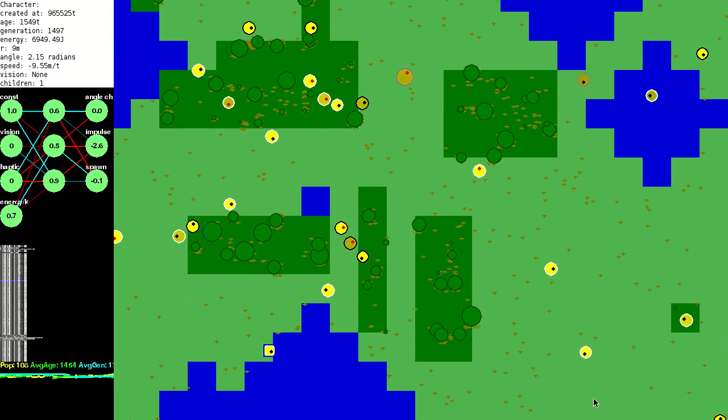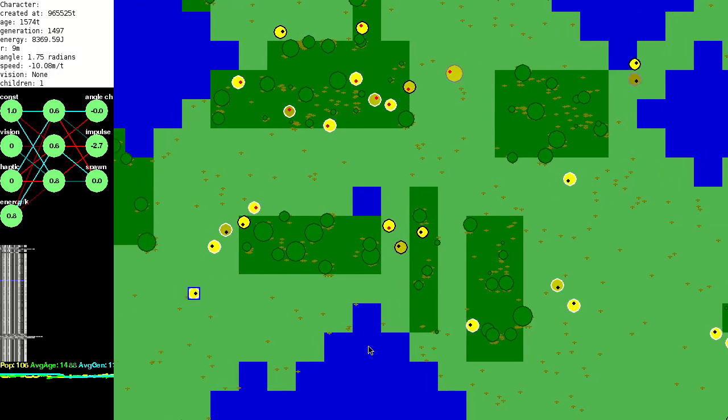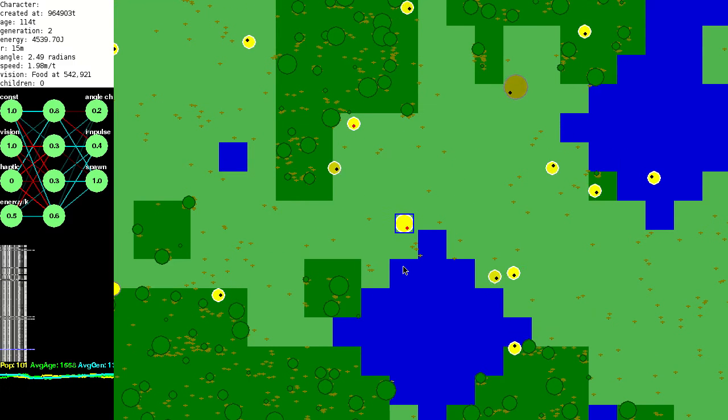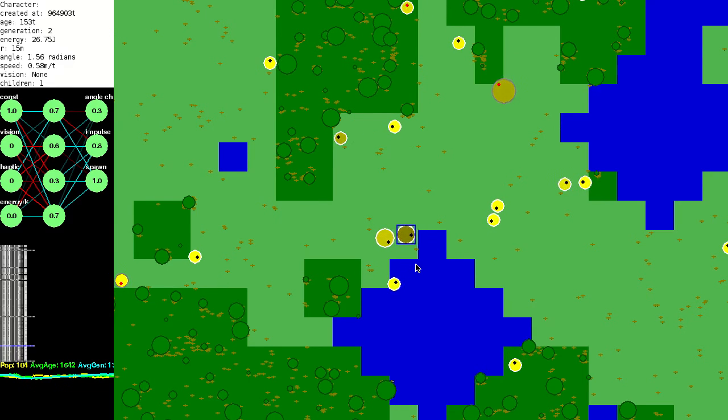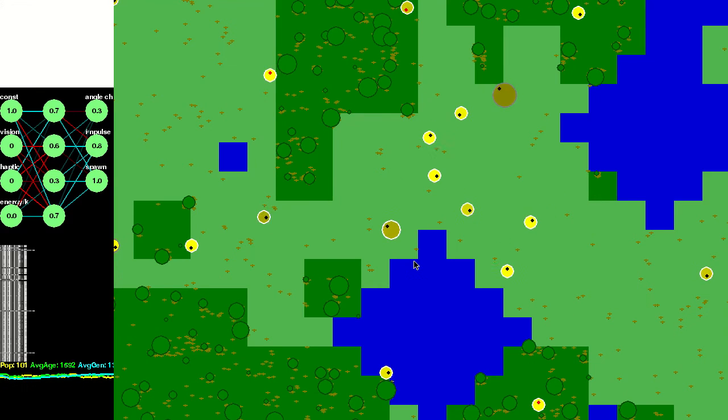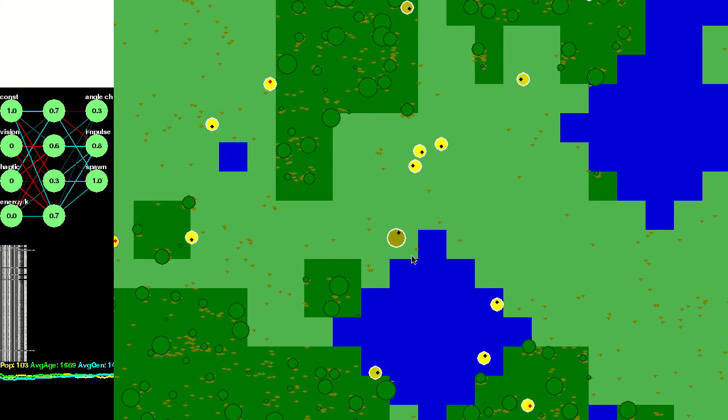They aren't particularly hardy though, and the population keeps on wavering around 100, so the program generates a random bunch of creatures from time to time. Perhaps eventually an improvement would pop up, but this one just killed itself by having a child. And there goes that lineage.